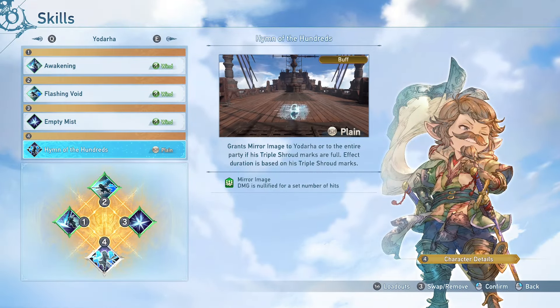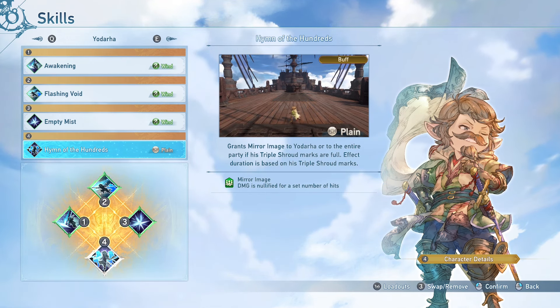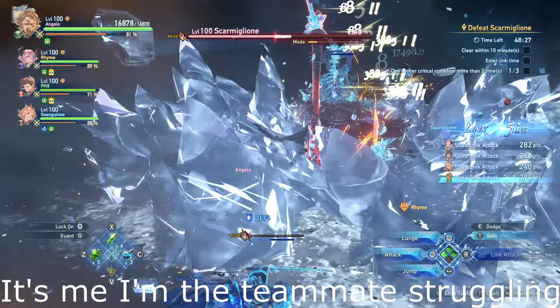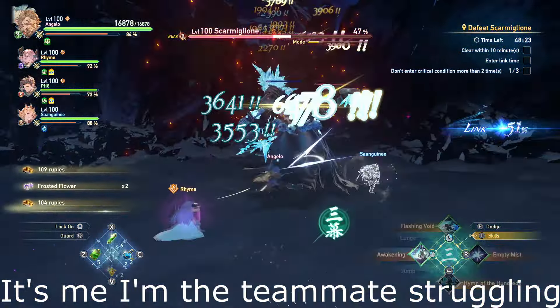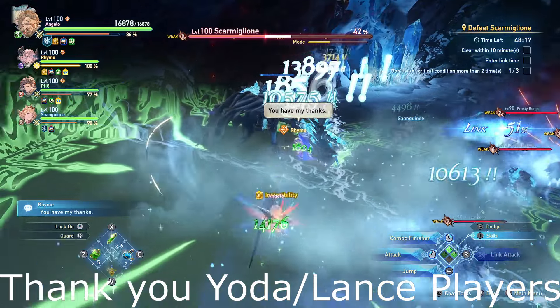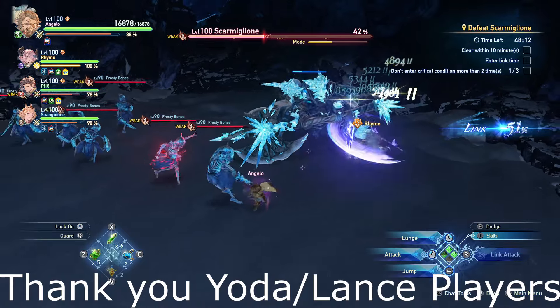Finally I'm using Hymn of the Hundreds for team utility. Just like with Percival I enjoy having a way to assist others — you can use it before a teammate is about to get hit by a strong attack and save their life. They probably won't know you're the reason they didn't get one-shot, but that's in style for the retired legendary swordsman. Aside from Trice Blade there's a good argument to run each of the other skills, so feel free to experiment.